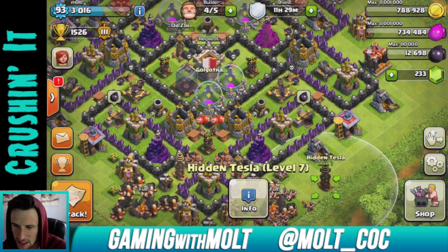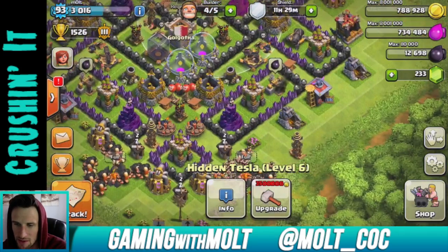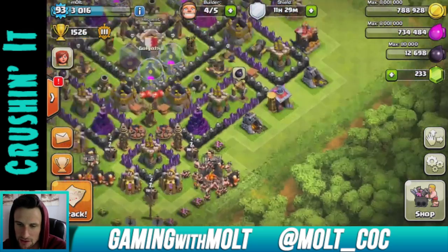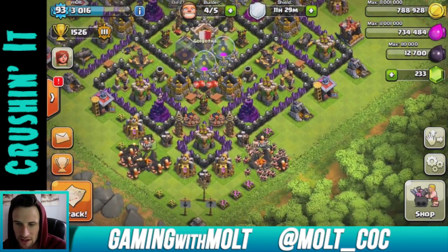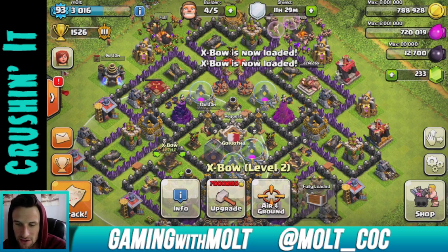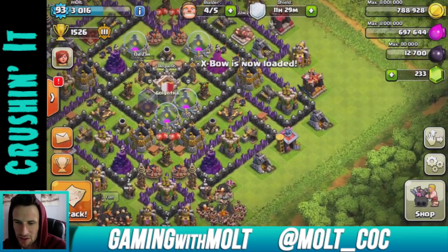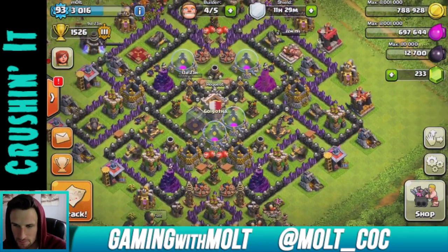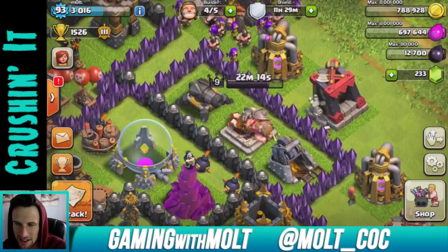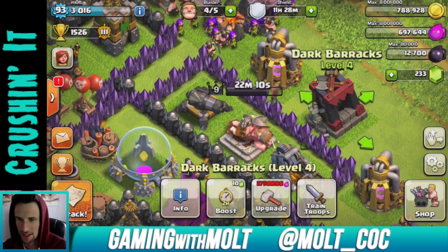This tesla is level seven and doing work, and this one right here is level seven as well. I think I'm going to switch these out and put the more powerful teslas down here, because most of the time my base gets attacked from right down here. Let's reload these x-bows — do we have anything we can remove? No we don't. There went a whole lot of our resources.